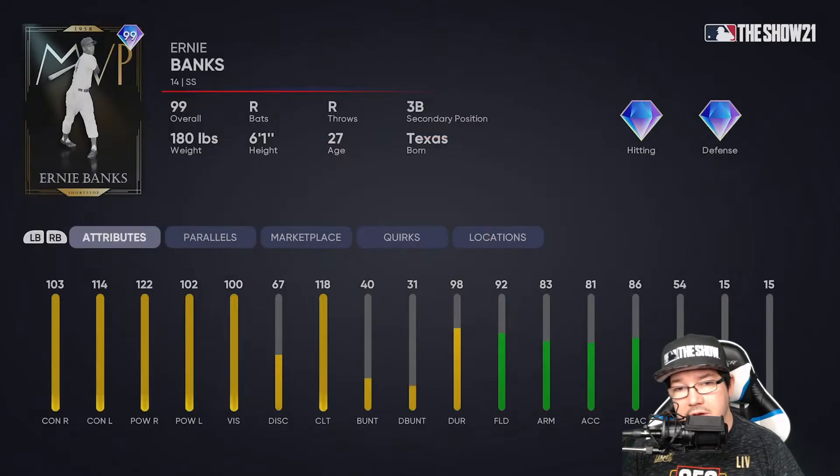Next one to look at is Ernie Banks — Ernie Banks cards always slap. This one's a shortstop, third base is secondary. You're getting 103 contact right, 114 contact left, 122 power right, 102 power left, 100 on the vision, 118 in the clutch. The fielding is not as good as the last card, but still really good — 92 fielding, 83 arm, 81 accuracy, 86 reaction, and 54 speed. At shortstop, you don't really need the speed, and what he lacks in speed he makes up for with fielding.